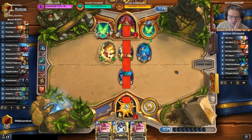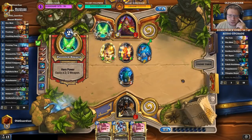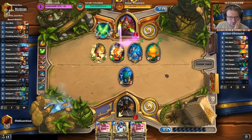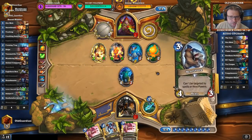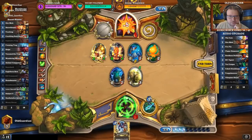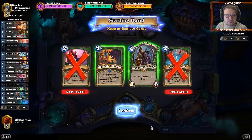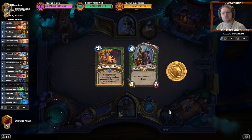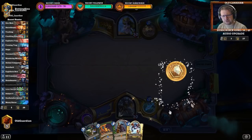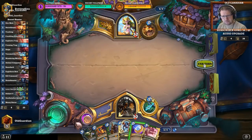It depends how many turns it is going to take him to kill me. Dire Mole topdeck or Crackling Razormaw topdeck wins right now. He's setting up for lethal in case I don't have those. Bear Shark topdeck also wins. I might try Wandering Monster. He's never going to attack me in the face after I develop a secret, so it's very unlikely. No Spellstone.